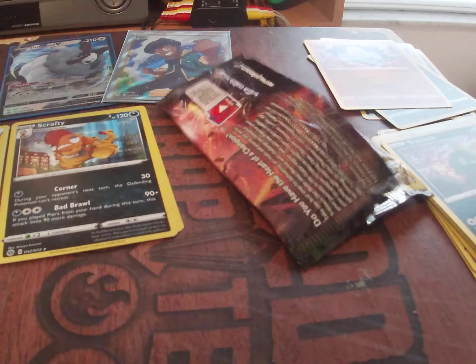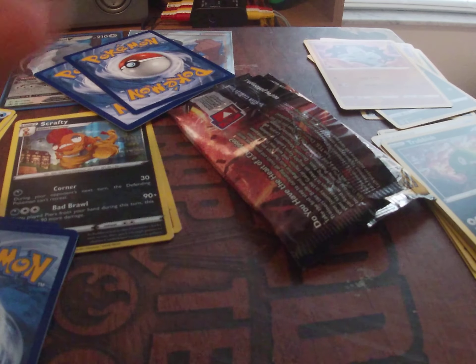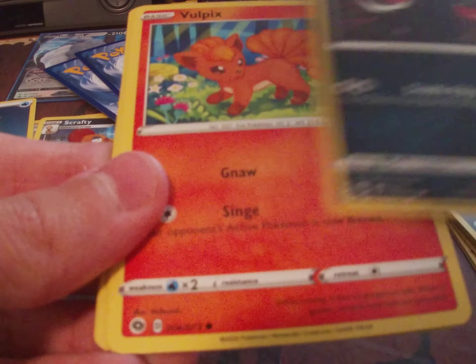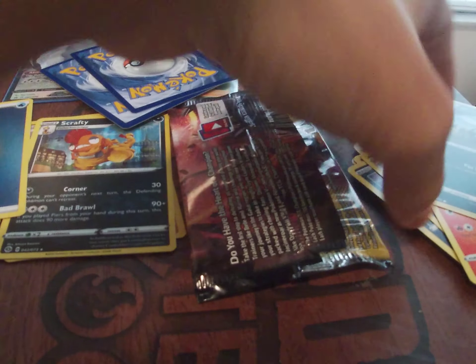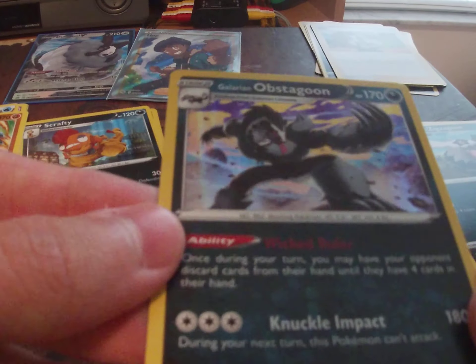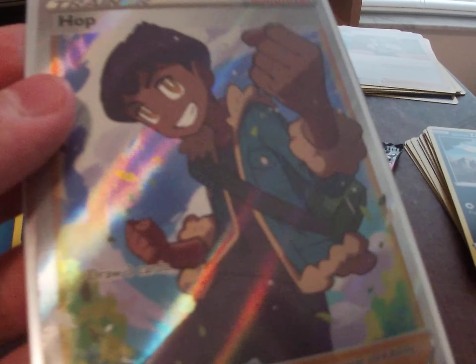Let's predict the energy card again — one, two, three, four — psychic, not fire, damn. Pack four: Glarian Linoone, Volcarona, another Rockruff, another Scrafty, Glarian Zigzagoon, Mincccino. Turf Stadium and Milo going into the duplicates pile. The reverse holo is a Machamp and the holo rare is a Galarian Obstagoon. So from four packs: reverse rare Machamp, holos were Machamp, Scrafty, and Obstagoon, plus a Full Art Hop. I'm going to put these in my binder — see you guys for the pin collections box!